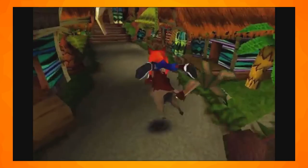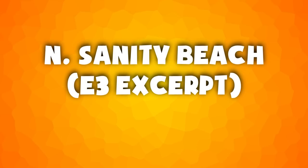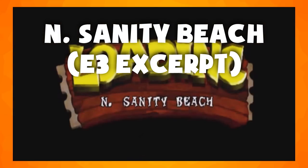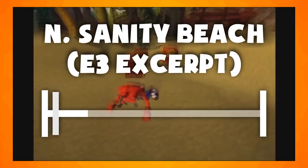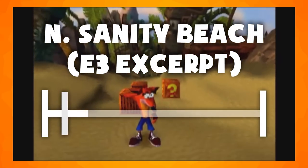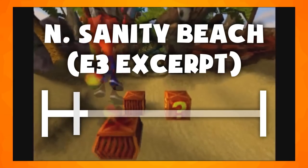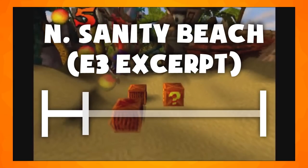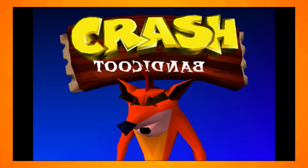The level Whole Hog is much harder in this build, with things from tribesmen emerging from barricades to boomerangs flying around. The N-Sanity Beach theme has an intro which was cut from the final game, then leading into the classic tune that we all remember. After quitting the game to the title screen, the word Bandicoot could be mirrored from right to left — whether this is a glitch or an easter egg is unclear.